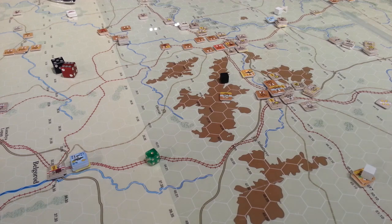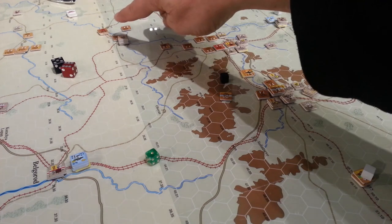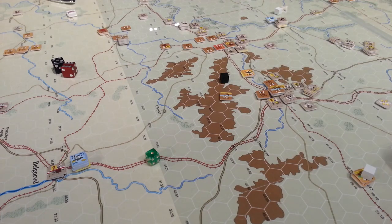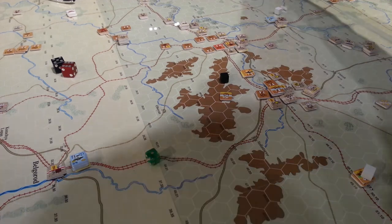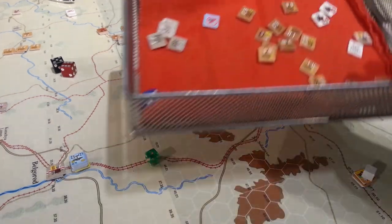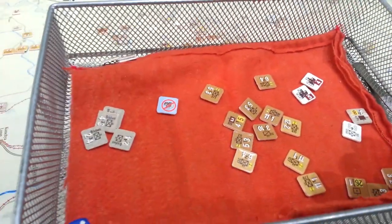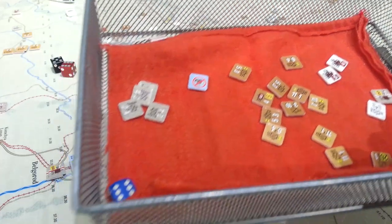So we're going to have to roll for attrition, which is a huge boon for the German player and a tough blow for the Soviets, because that'll take all the way down to here. All of these units here, we have to make rolls — so we've got eight or nine rolls to make. And the losses for this turn have already been fairly significant. You can see that pile in the middle there — that is all steps lost this turn to attrition.